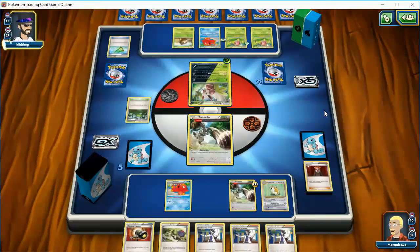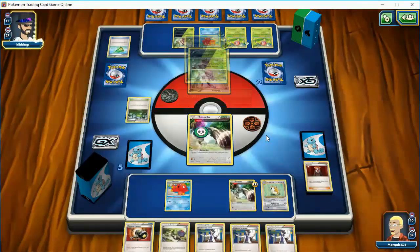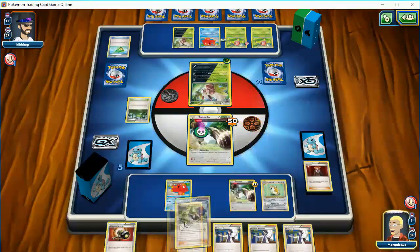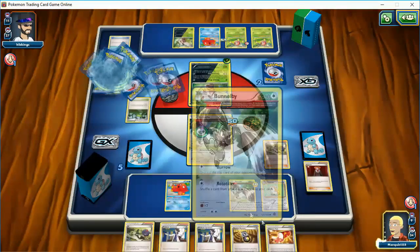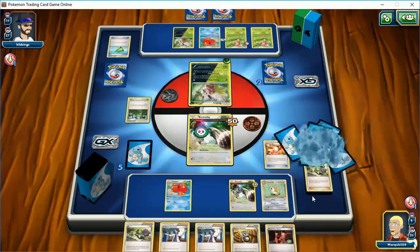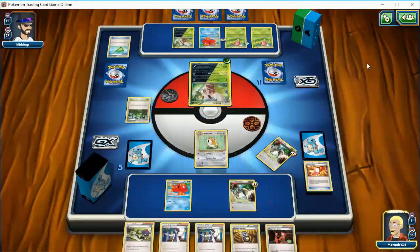He's definitely going to build up another Shiftry right here. So I think my only chance is Milling. If I do get a chance, I need this Octillery. I need to get the Stadium gone. I need to somehow survive Poison. It looks like a lost cause — I think game one will go to my opponent. We'll play the N finally, drop my opponent to two cards. Still no energy — I think I'm out of energy. There's not going to be a next turn. So game one goes to my opponent. I'll just concede here.